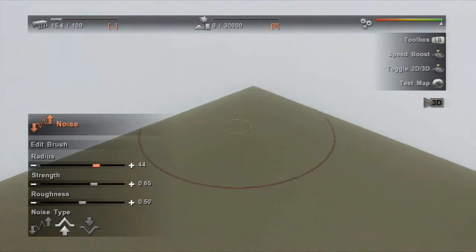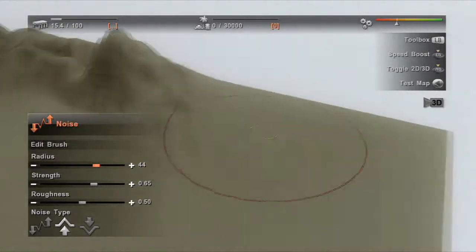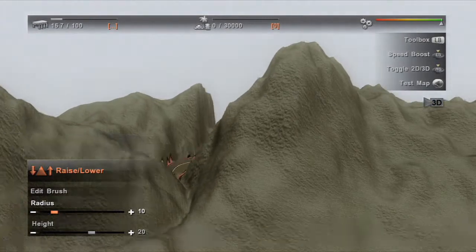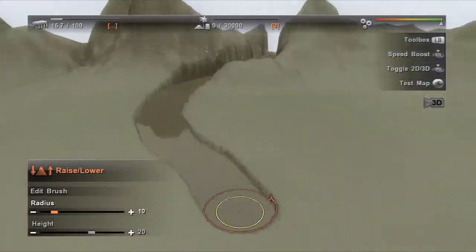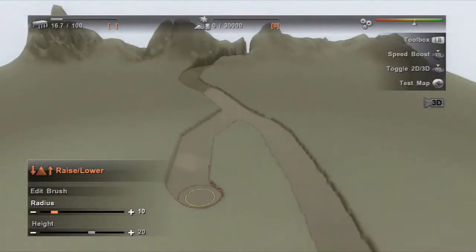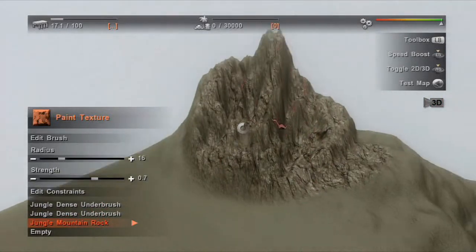Let's start with mountains. Make them as low or as high as you want. How to river — take its course anywhere you want. It's all up to you. You can even texturize the mountains, making them rocky and barren.